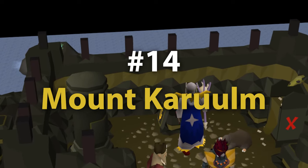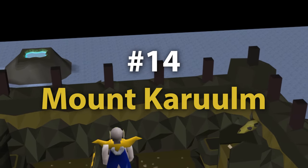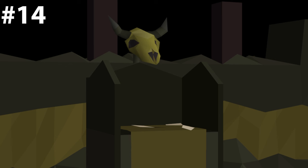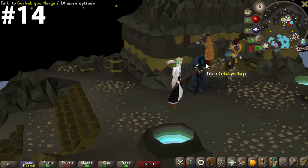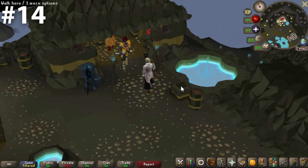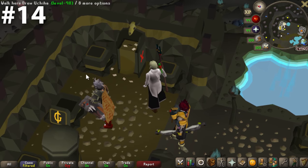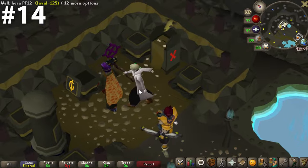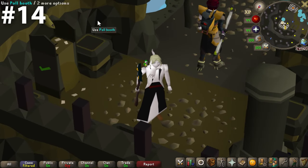Coming in at number 14, we have Mount Karuulm. Most of the points for this place come from the aesthetic — the chest itself looks great with that gold symbol on the top, and the pole booth has an animal skull on it, which I think is cool and unique. The view outside of this bank chest is, in my opinion, very underrated, and the surrounding aesthetics with the blue pool and fire just look great. You're going to get traffic from people doing slayer tasks, but in my opinion it's not too heavy and makes for some good conversation.